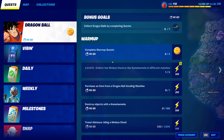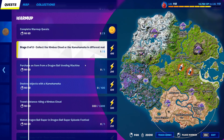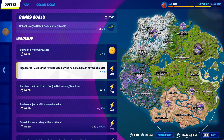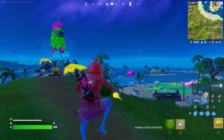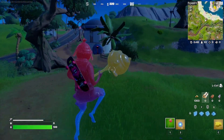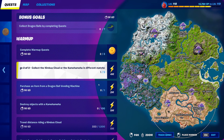We've completed Stage 1 of 2. Now for Stage 2, we need to collect the Nimbus Cloud or Kamehameha in different matches. There are really two ways to do this: you can load into a game and back out five times, which is incredibly boring, or you can just do this as you go along doing your other challenges. Later in the video I'll show you how to purchase an item from a Dragon Ball vending machine, which will give you a Nimbus Cloud or Kamehameha and give you progress towards this challenge.